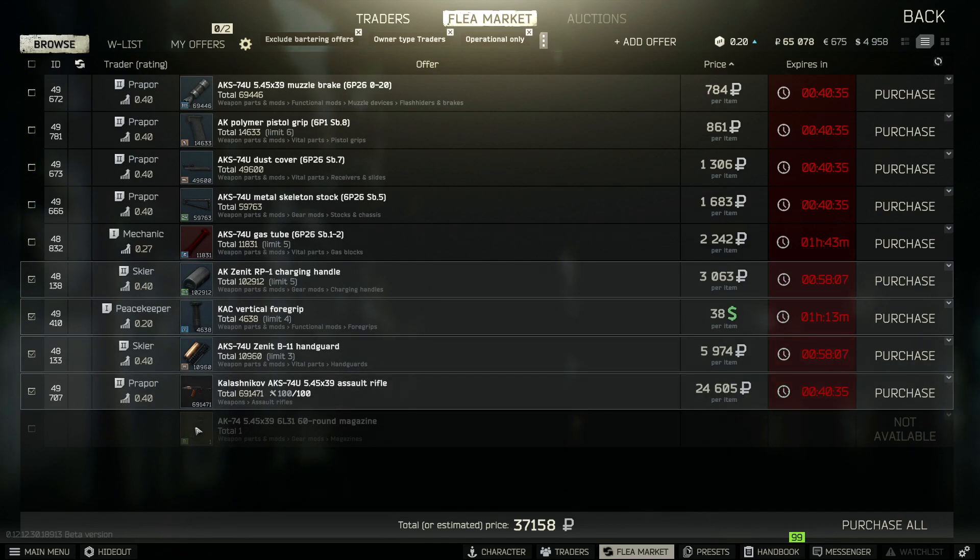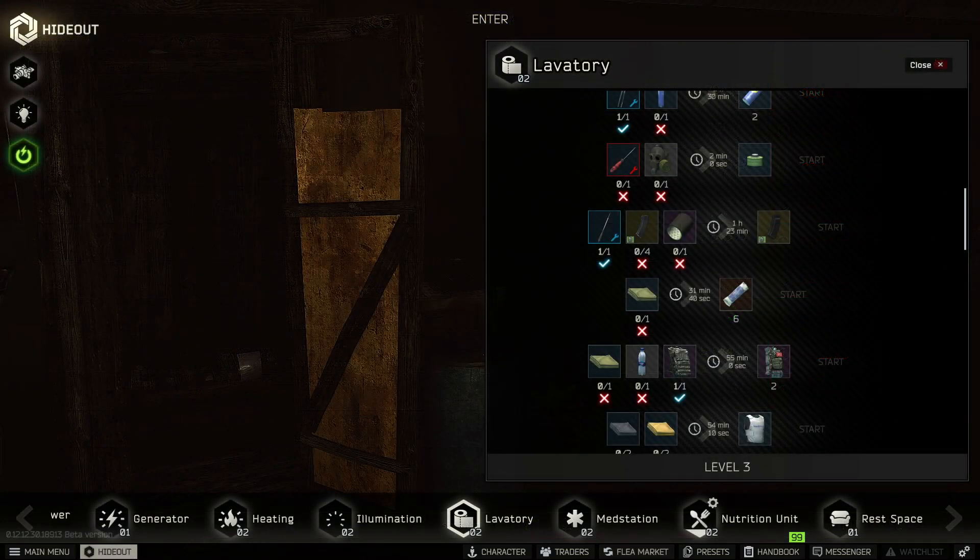As for the AK magazine, you want to go to the Lavatory Part 2 to craft that. So if you haven't got that yet, just play through the game and build that up first.